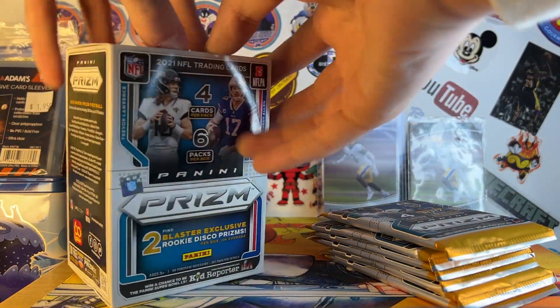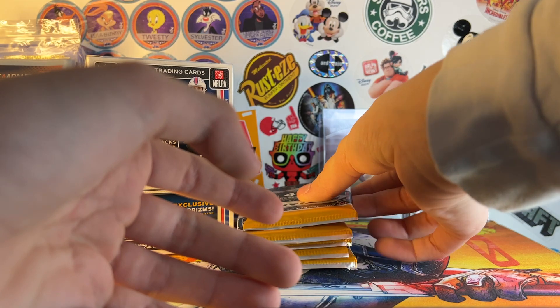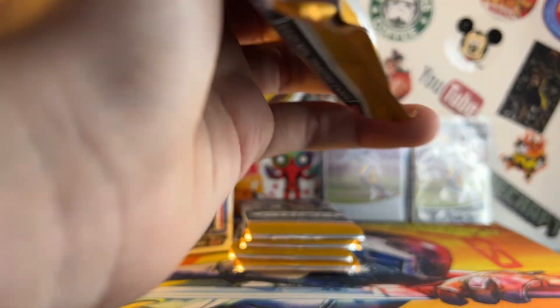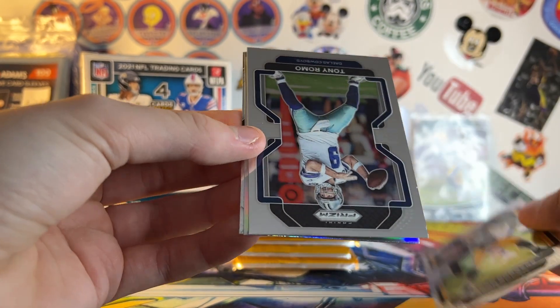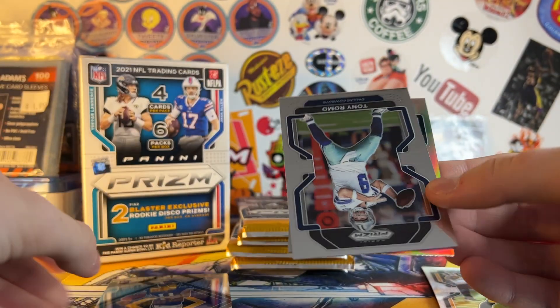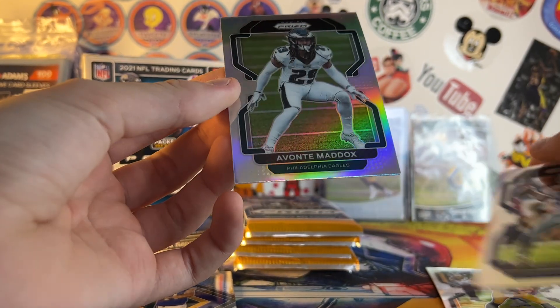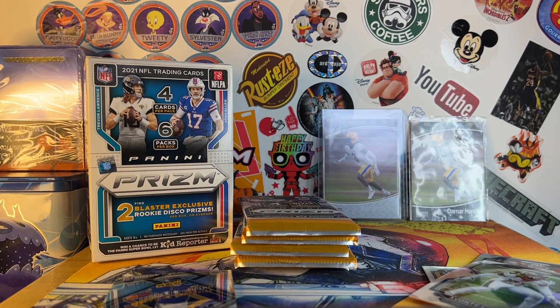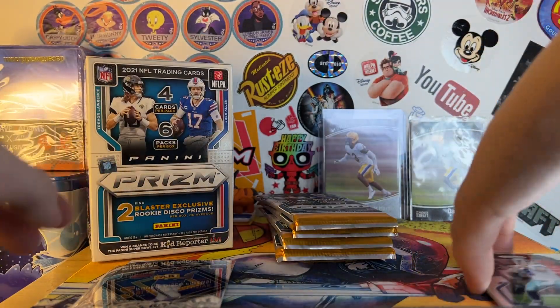Let me collapse this. It's got Josh Allen on the front — pretty cool. It says 'who do you collect?' on there. All the packs are right there. None of them look super thick. Pack one: we got our silver already — we got Rodgers, Tony Romo, an Emergent Kellen Mond rookie, and the silver is Avante Maddox — not the best silver, but still a silver. I'm going to sleeve this up right away because silvers can get scratched pretty easily.